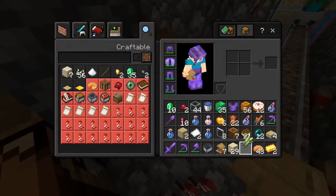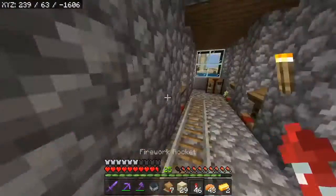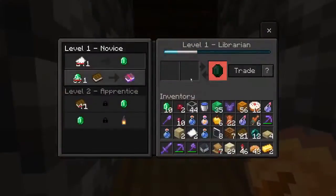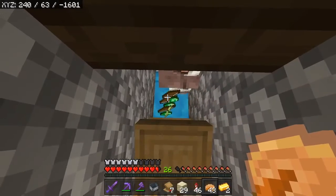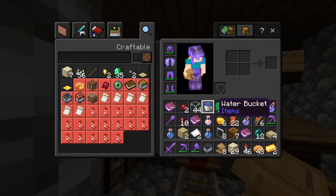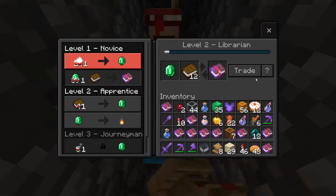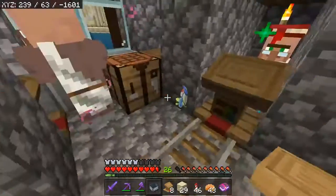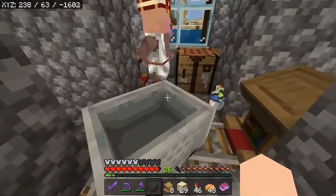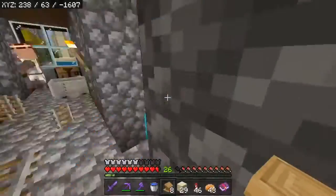Why did I throw my fireworks? There we go. Now I can get your books, correct? How many books can I get? No! That wasn't supposed to happen. Oh my goodness, how many books is he going to give me? He's still giving me more books! Oh my goodness! And he's off. Get in the minecart. I can't believe how many unbreaking books he gave me. I wonder if he'll give me more! Only one way to find out.